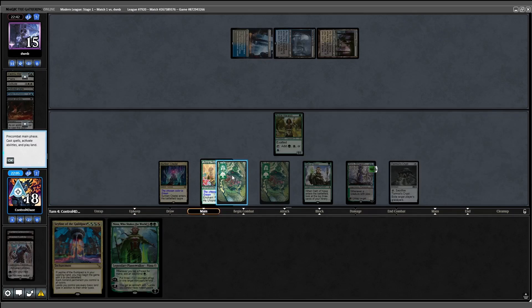Opponent plays their 4th land and another Mending, discarding Vengeance. They fetch down to 12 and play a Hallowed Fountain tapped. I'm going to play around a Solitude — cast the 1 Ring and draw a card, then play another Leyline of Abundance. I activate Nissa, activate Kiora, go to combat, attack — puts them down to 6 life. Opponent flashes back Amending, goes up to 8, then scoops it up. Pretty impressive first game.